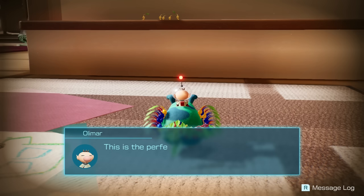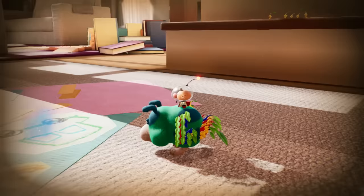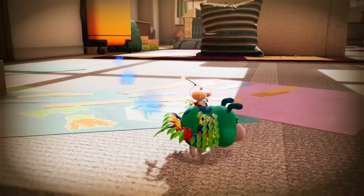There has to be a ship part around here somewhere. This is the perfect situation to rely upon my pup's powerful nose. Track down one of those parts, girl. Look at all the pigment on her — it looks like she's got spikes or hair or feathers or something. So it's only that way. It's a stinky one — we need to stay on that scent.